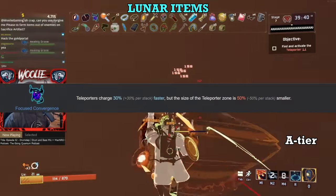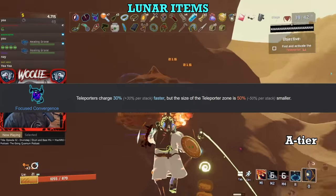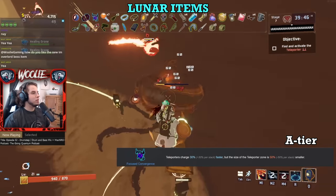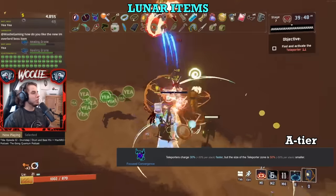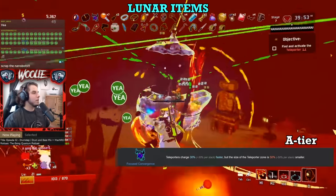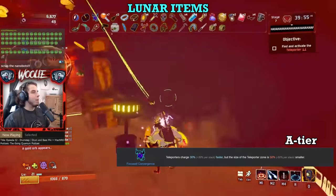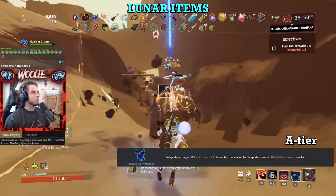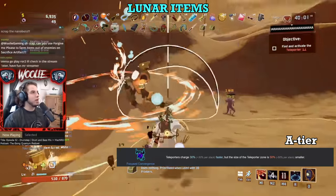Lastly, Focused Convergence. It speeds up your teleporter on every single stage. While the charge time is reduced, so is the area you charge within. This is hard capped at three stacks, so never take more than three or you're wasting your hard-earned Lunar Coins. At three stacks, the TP area is so small that you'll be entirely outside of it after pressing your movement key even once.